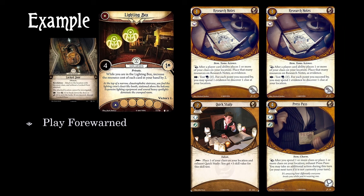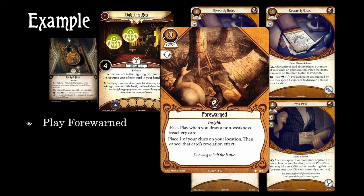Before we talk about some specific investigators, let's just run through a quick example as a review. Let's say you have two clues, and you're at the lighting box location, which itself has two clues and a locked door attached. You would like to get those clues without getting rid of the locked door, so your mythos phase comes along and you draw a treachery. Doesn't matter which one — just cancel it with Forewarned. This will drop one of your clues on your location, and you get to place an evidence on each of your Research Notes.